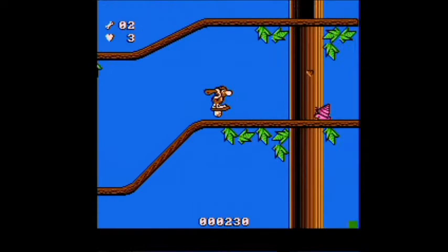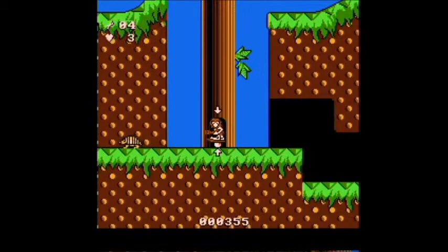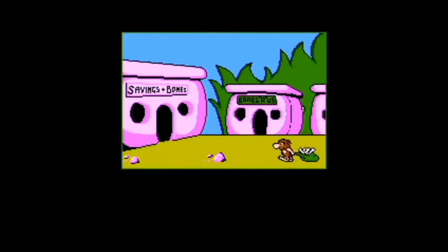Like many Codemasters titles, it was also released for the Aladdin Deck Enhancer. We control a caveman character who has had all of his bones stolen from the prehistoric bank by a dinosaur. Big Nose sets off on an adventure through numerous prehistoric settings. We defeat enemies using a club. However, we have access to a primitive skateboarding device — stoneboarding — via his invention, the wheel.